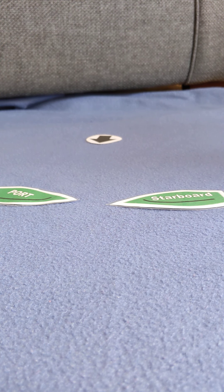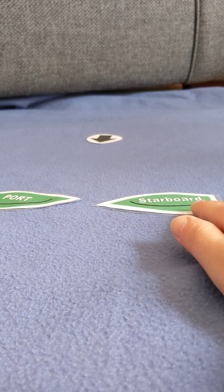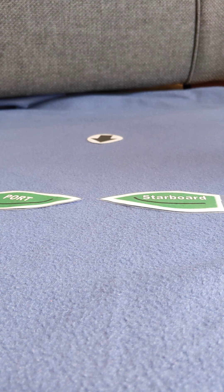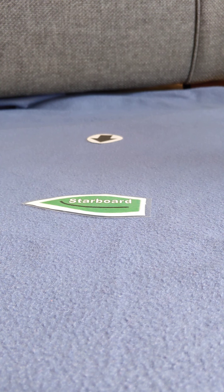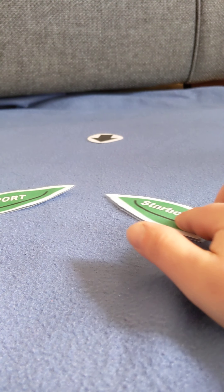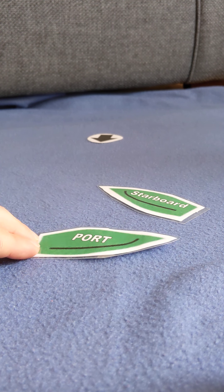First things first: port and starboard. This is when two boats are sailing towards each other and they've got the wind on the opposite side to each other. You can see the wind arrow coming from the top of the screen. The boat with the wind hitting the right-hand side of the boat is on starboard tack — starboard is the sailing term for right. And the boat with the wind hitting the left-hand side, the port side, is on port. If these two boats are sailing towards each other, it is the port boat that has to keep clear.